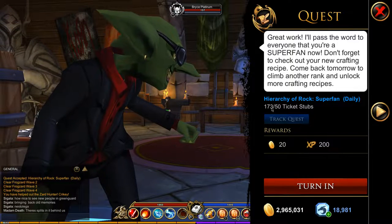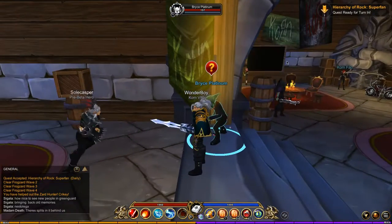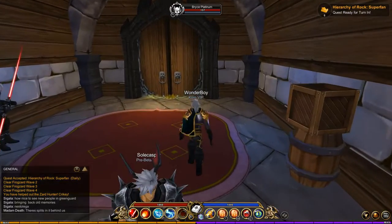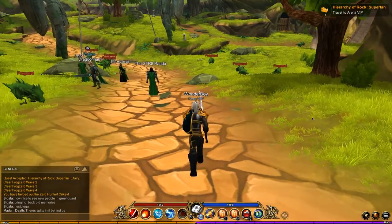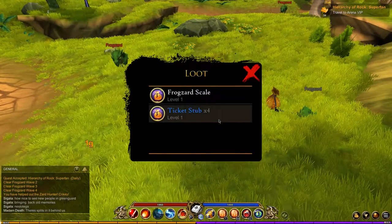You can see I have a lot of ticket studs right here, and I'm going to show you how to get them. First, you want to accept a quest — they will only spawn if you have the quest active. Now we're going to travel to Greenguard Forest.